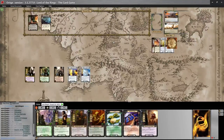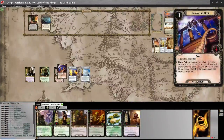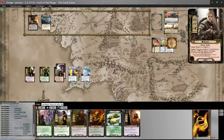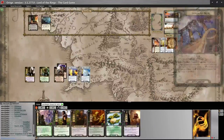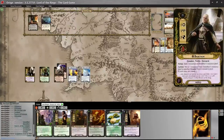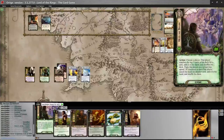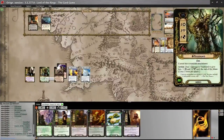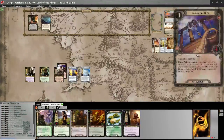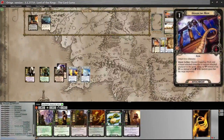Here's what we're going to do: we are going to play Grappling Hook on Aeolin. You might have a sense of how we're going to get so much willpower here. This strategy does rely on getting Grappling Hook early, and we try to make that as consistent as possible by using Denethor and Heed the Dream. With Treebeard's resource and Denethor's three resources, you can always guarantee that if you start with Heed the Dream you'll be able to search your entire deck and grab Grappling Hook.